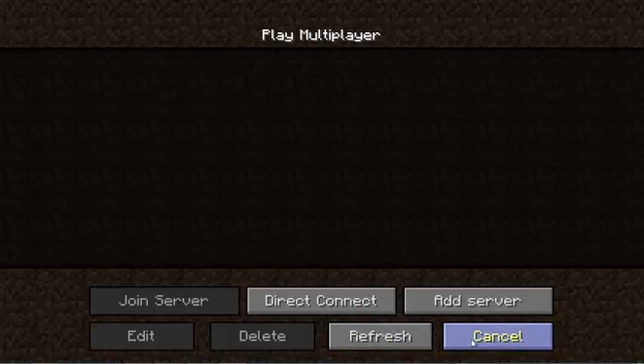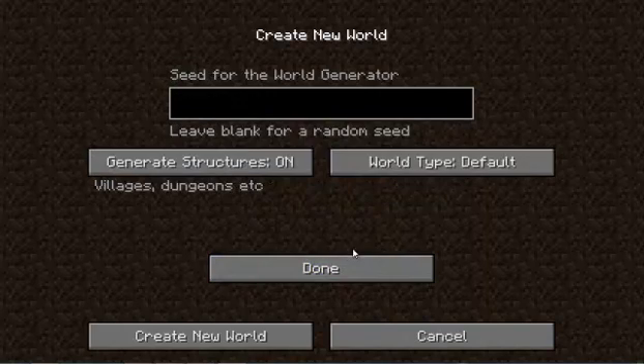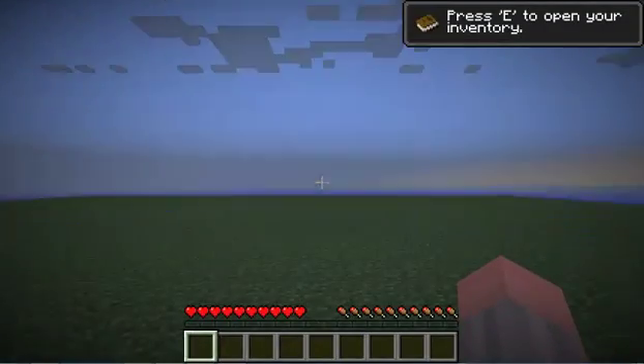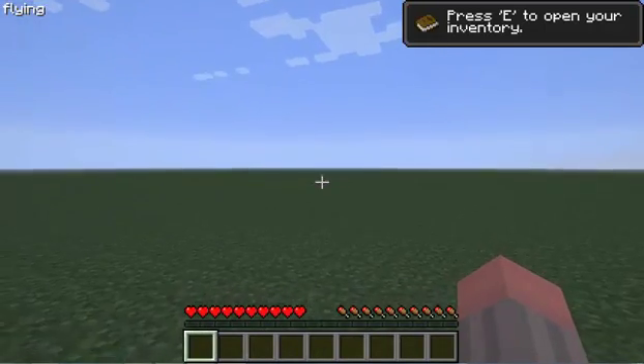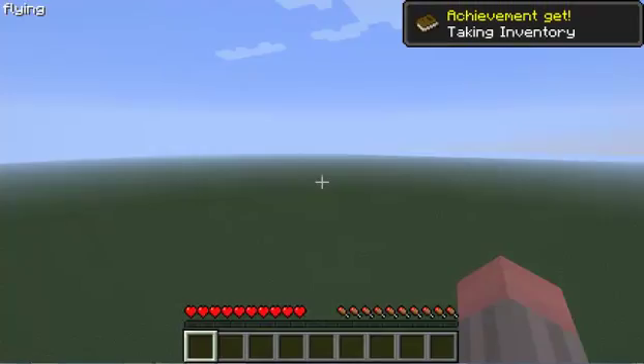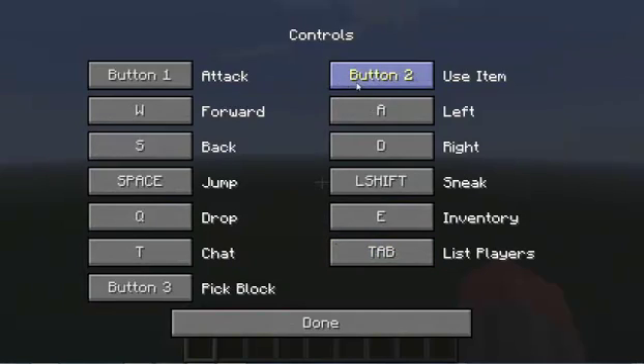Let's see if there are any servers. I'll quickly create a new world — superflat — and create the new world. Now, what did I set fly on? Let's try F. To change your controls — this is important — go to settings, then controls. I'm looking for fog but I can't seem to find it.